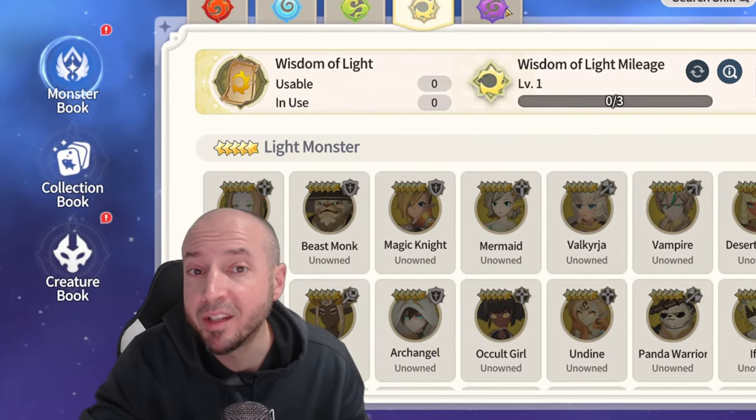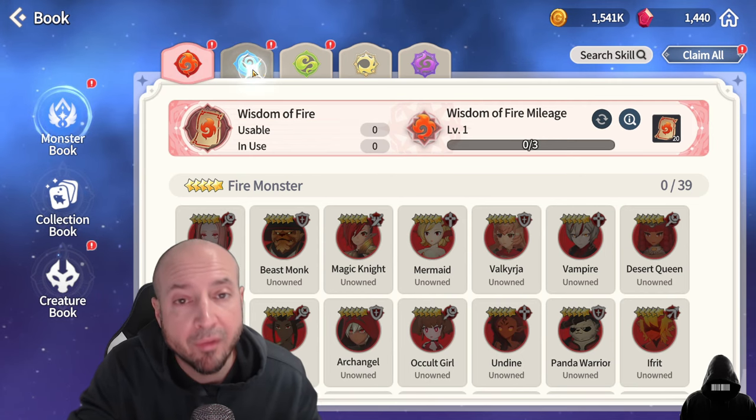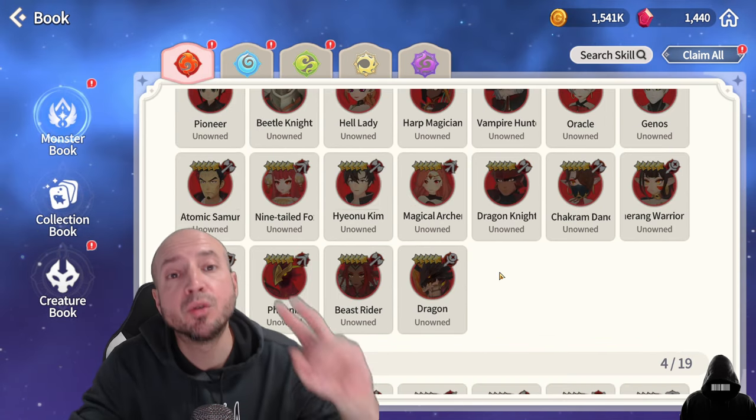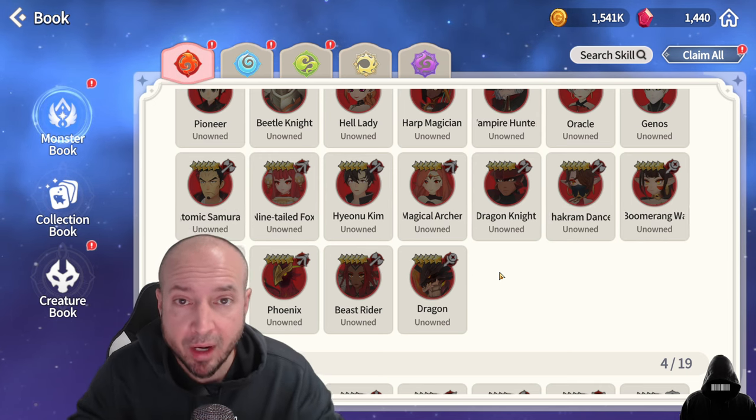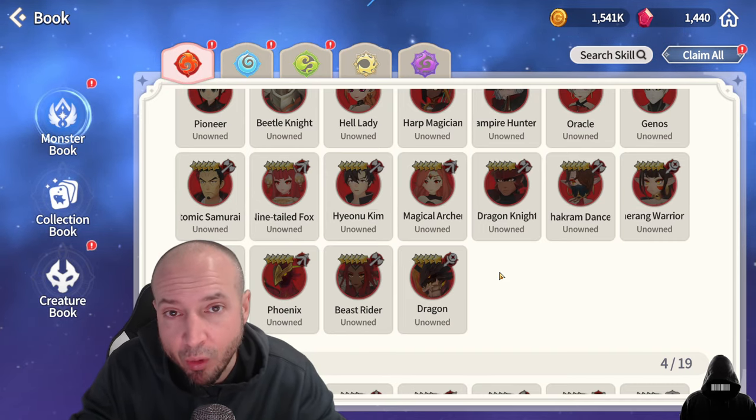You can reroll until you get an LD nat 5 — that might take a long time, but if you multi-box four accounts at the same time rerolling non-stop, hey, you do you. But we're talking about fire, water, and wind. There are two monsters that in my opinion right now, November 18th 2023, that you should try to roll for in your transcendent scroll.